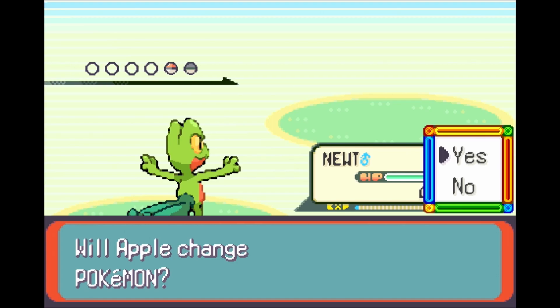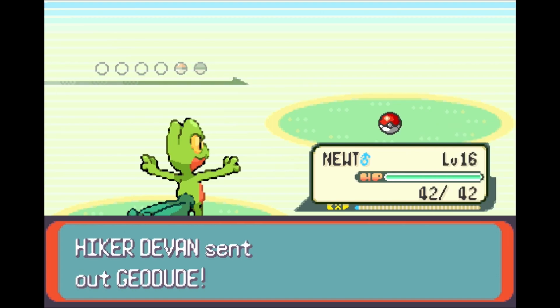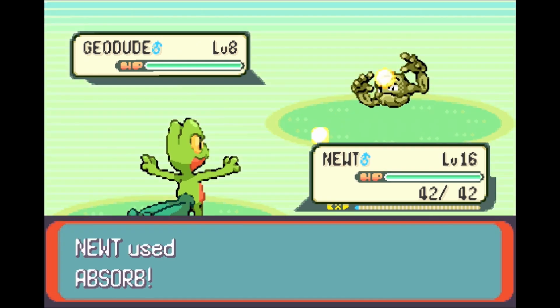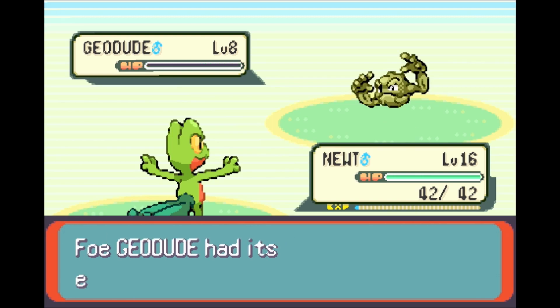Hiker Devin is about to use a Geodude. We're going to go ahead and just sit through this one — laziness, mostly. We're going to use Absorb. Don't really want to wait through the switch out animation for Ralts, so we'll just give Newt the EXP on this one. Very simple battle.